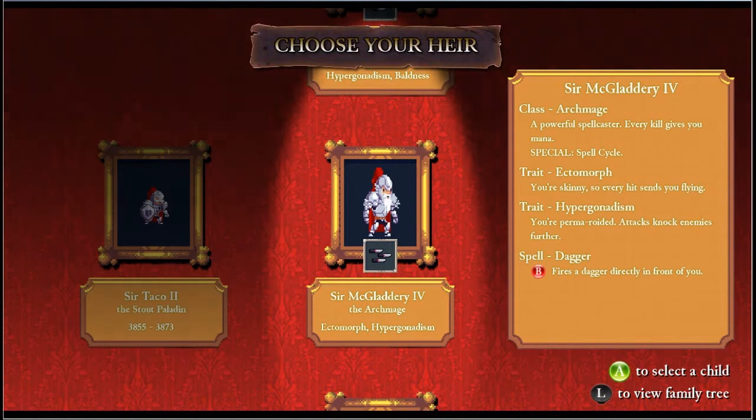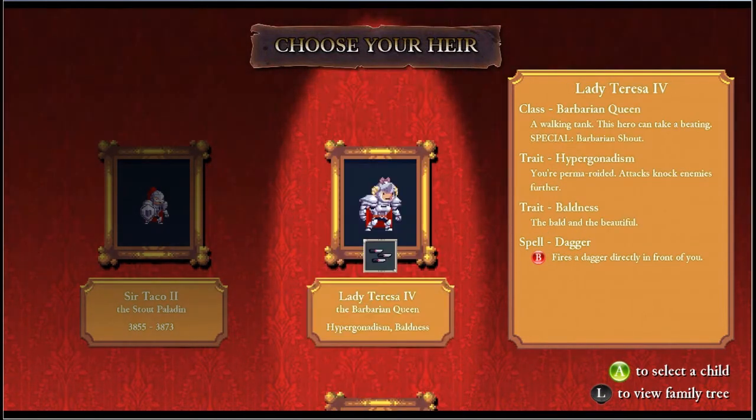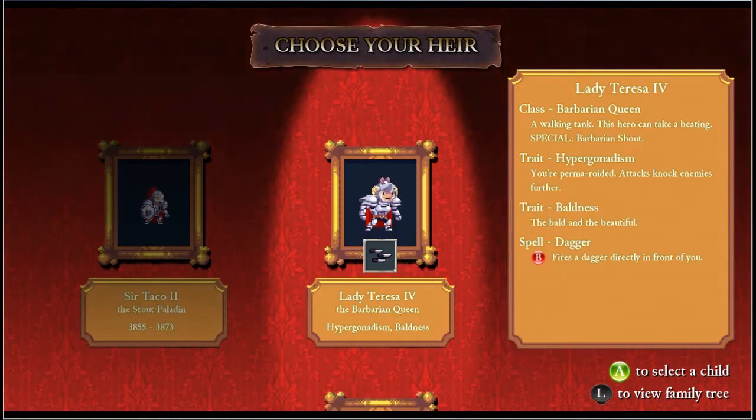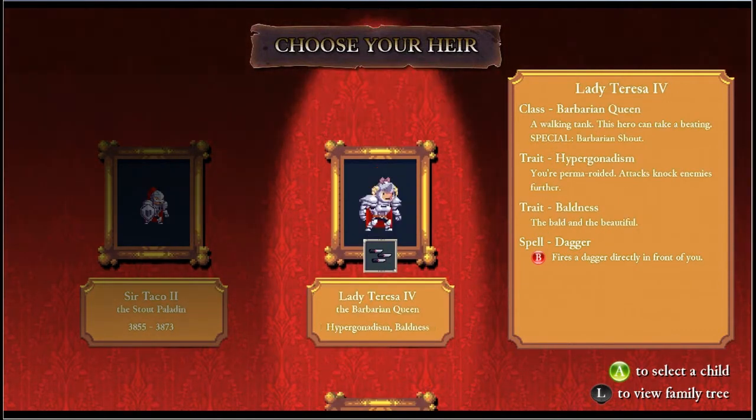So the Archmage - a mage can only have one spell, but the Archmage is going to have multiple spells that they scroll through, and each one has their own special effect. This is a Barbarian Queen, and there's Barbarian Kings, but they start off as the normal Barbarian, which you then upgrade to Barbarian Kings and Queens.